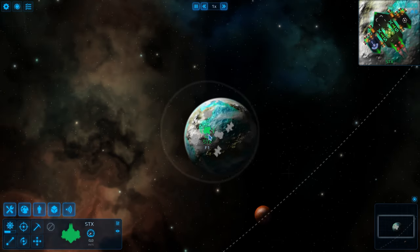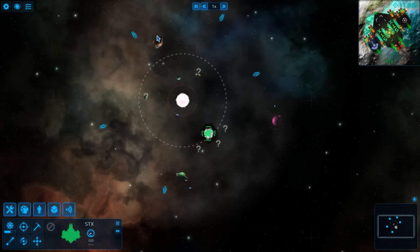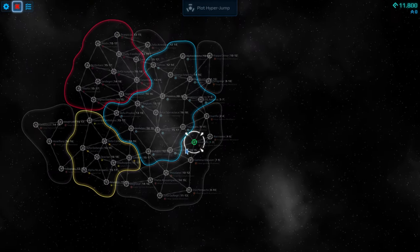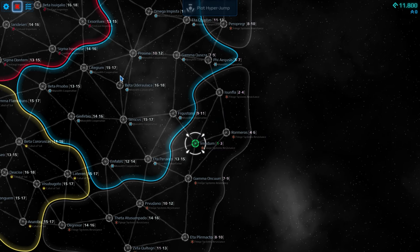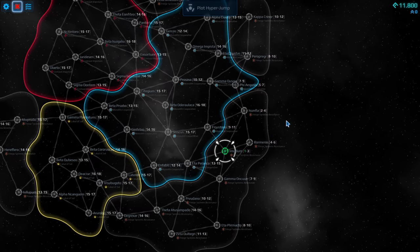Now you might look at this place and see hey this is not that big, but then you zoom out — this is the system we are in. This is the early game system and then you can also go look at all the other systems. We are in this one that is like level one to three. This is based pretty much on how dangerous the ships are gonna be. You can see some of these out here up to level 18 which I believe is the highest.